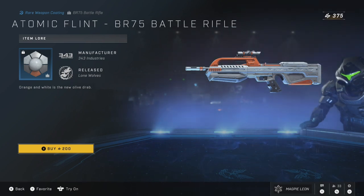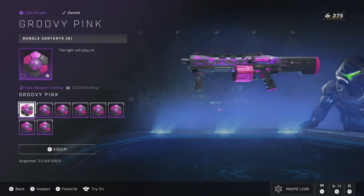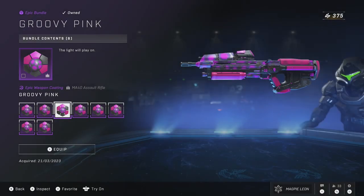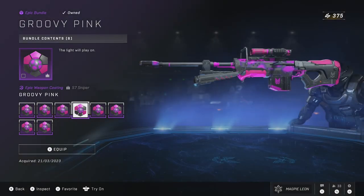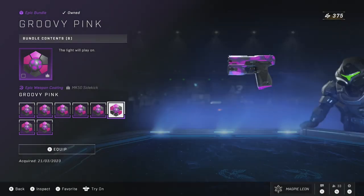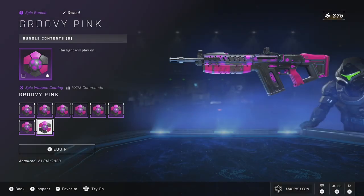Moving on to our next bundle, we have the Groovy Pink Bundle. This gives you the Groovy Pink Weapon Coating for 8 weapons and was originally a part of the Groovy Grendel Super Bundle. You get the coating for the Bulldog, the Battle Rifle, the Assault Rifle, the Sniper, the Spanker, the Sidekick, the Commando and the Hydra — pretty much every single weapon except the Bandit. The bundle costs 800 credits, which technically works out at 100 per weapon coating.